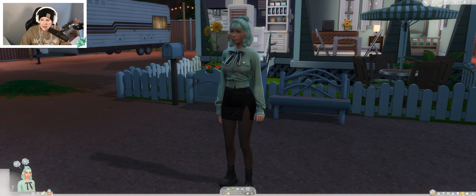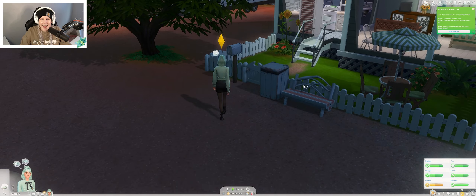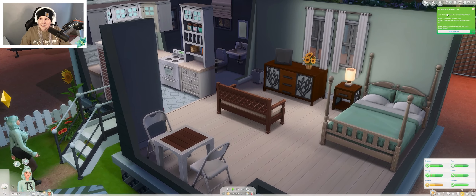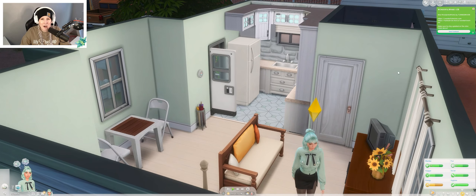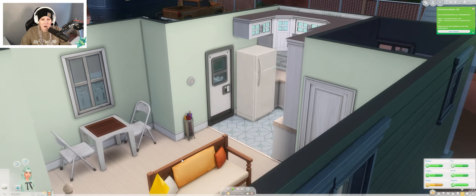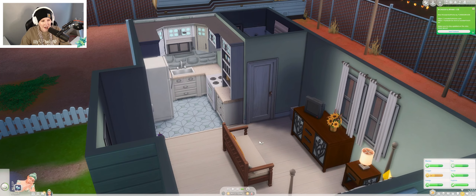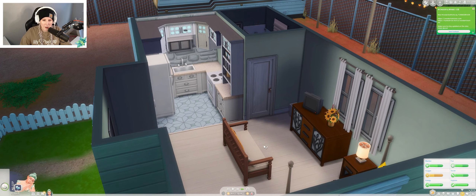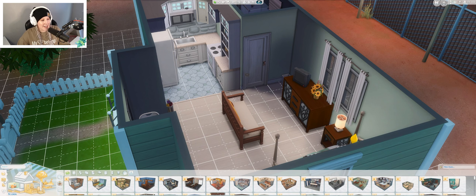We start out here at 11:23. We can take a peek at Minta's little house — it's pretty small. She didn't start out with that much money, so we did try to mintify it just a little bit. She's already gone to bed — it is two in the morning. We have 3,806 simoleons, so let's jump into build mode really quick and change out a few things to make this just a little bit cuter.